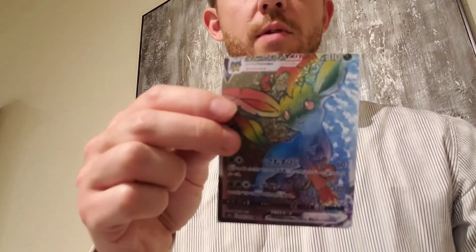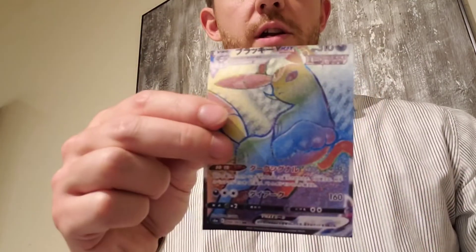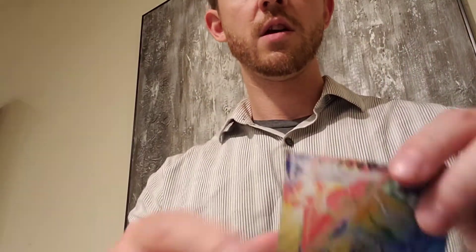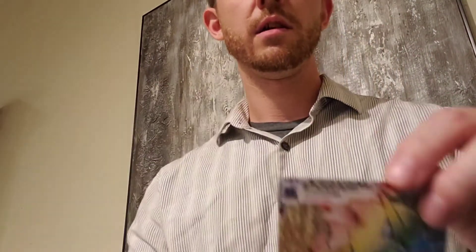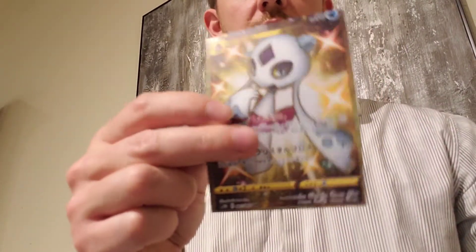Now some Rainbow Pokemon. We got Leafeon, Trevenant, Umbreon, Garbodor, Lycanroc, Glaceon, Sylveon, Duraludon, of course Rayquaza, Gyarados — and the gold Pokemon that are going to be making an appearance: Inteleon, Cresselia, Frosmoth.